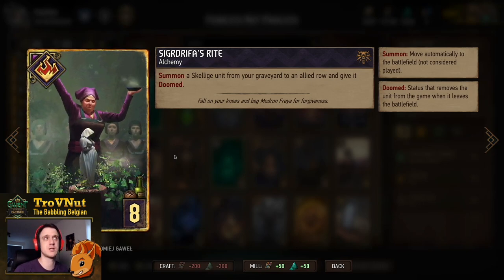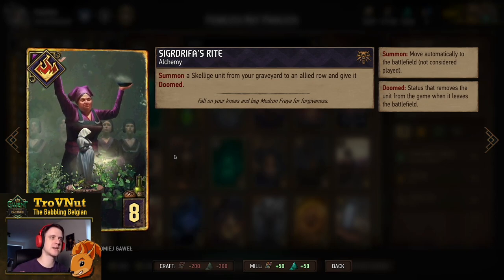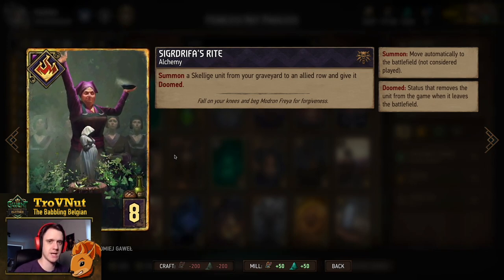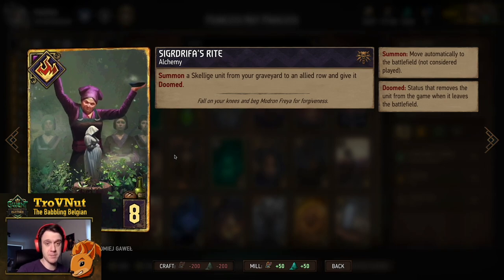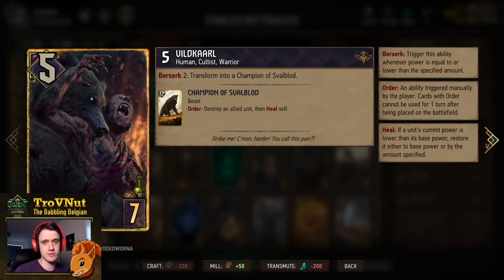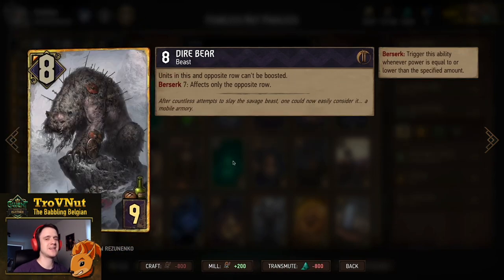Sigdrifa's Rite simply summons a Skellige unit from your graveyard to an allied row and gives it Doomed. Since you're summoning rather than playing, you don't get the deploy ability. You can use this on Blue Boy Lugos or the Champion of Svalblood — since the Champion is not Doomed, once you transform Vildkárl, the 12-point beast also sits in your graveyard, making him ideal for tempo in round 1.